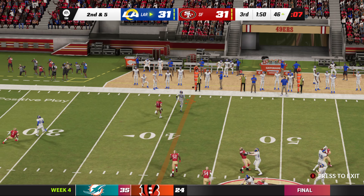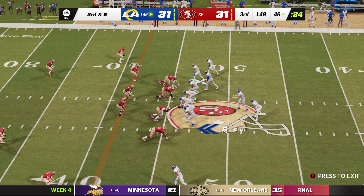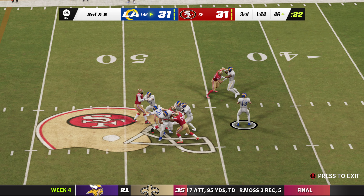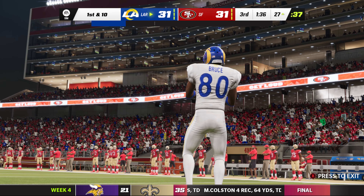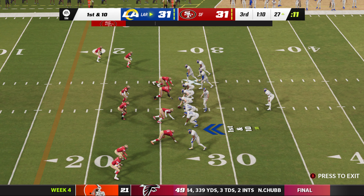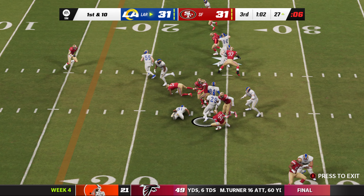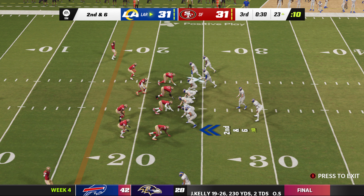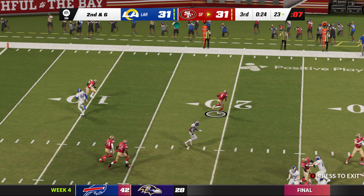On second down, Warner's throw is incomplete. Third and five following the incompletion — Warner finds a man wide open. Complete, and the Rams have a first down converting on third and five. The offensive game plan has been sensational — the different ways they've gotten receivers open, it's been impressive: scheme, design, execution. He takes it ahead for about four — second and six. Warner trying to find Bruce — it's intercepted! Picked by Emmanuel Mosley.